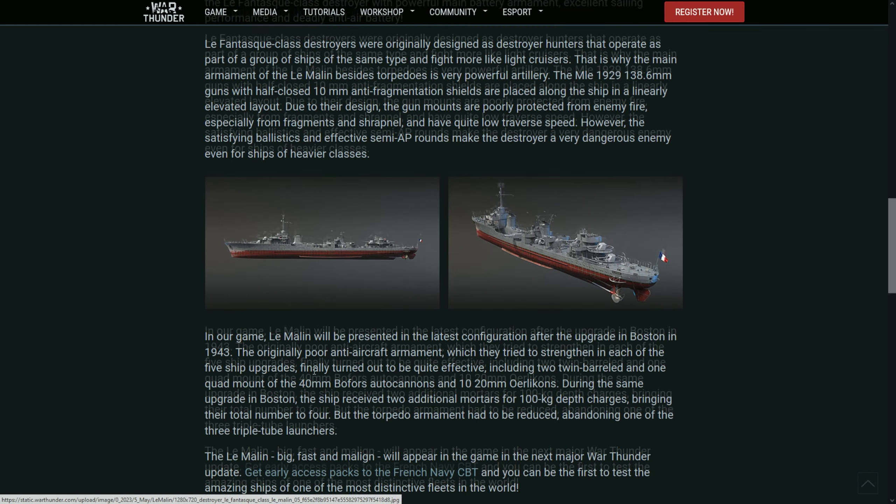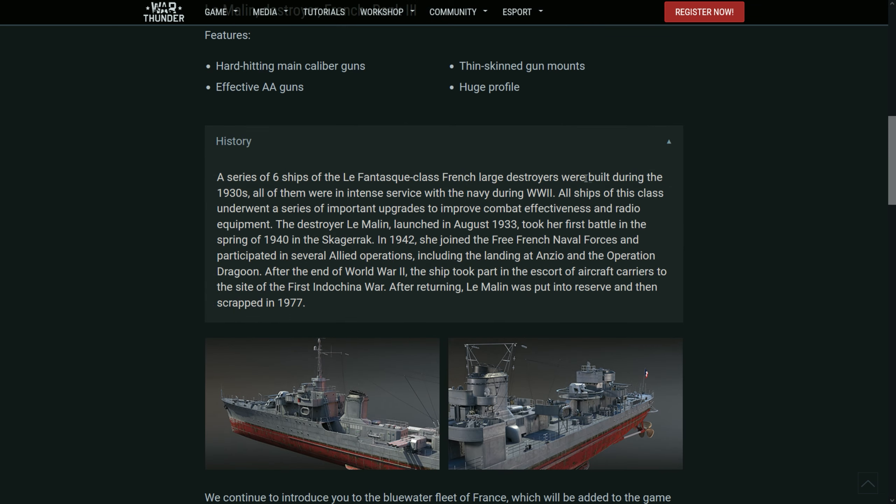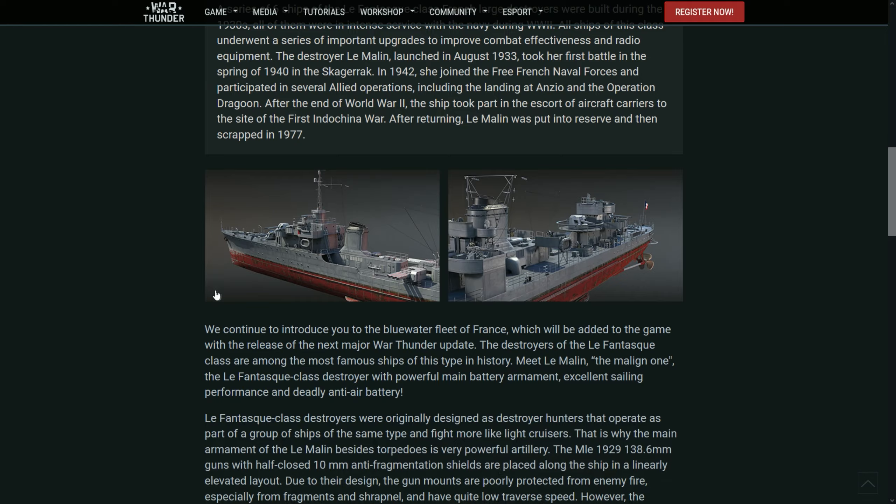It's a cool ship — from the 1930s. It was launched in 1933, saw its first battle in 1940 at Skagerrak, and in 1942 joined the Free French Naval Forces in allied operations, including the Anzio landings. After the end of World War II, the ship took part in escorting aircraft carriers during the First Indochina War.